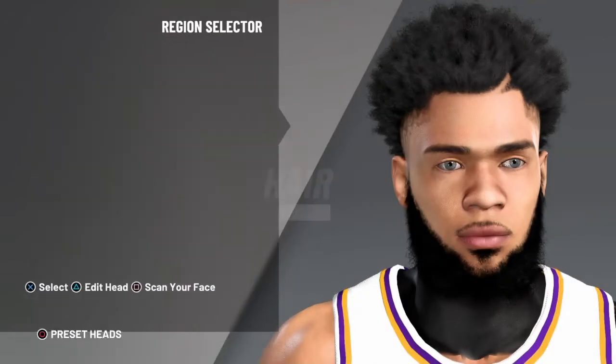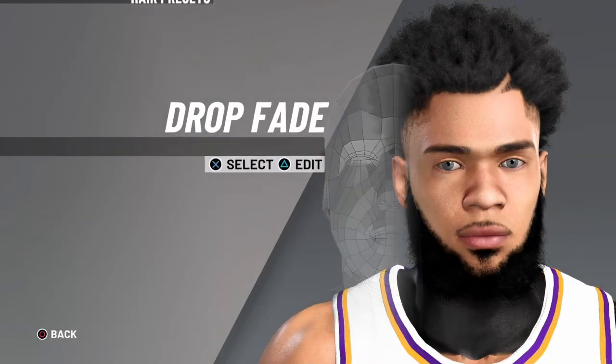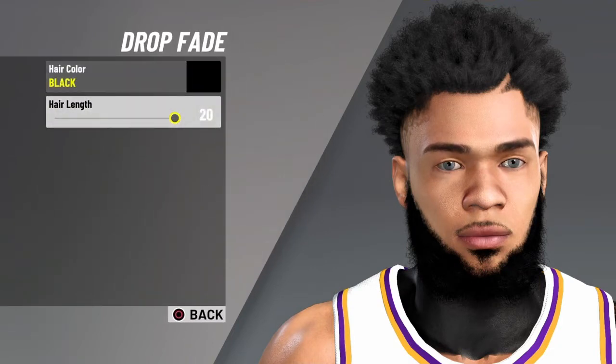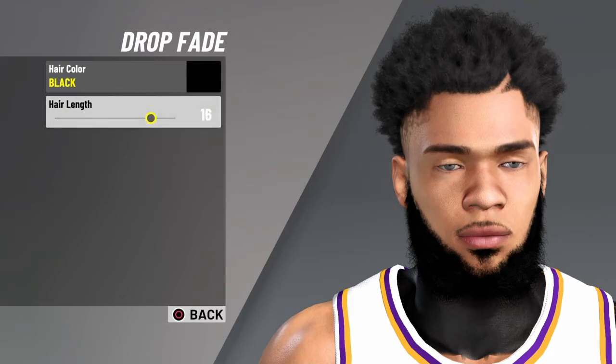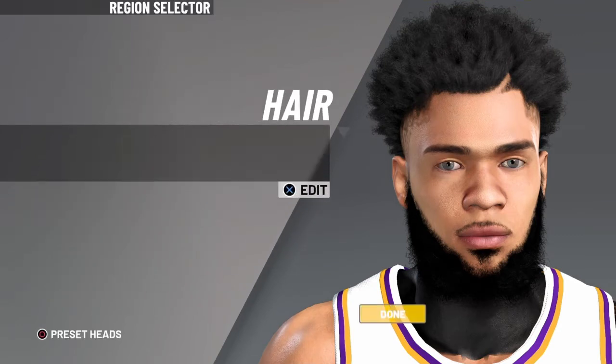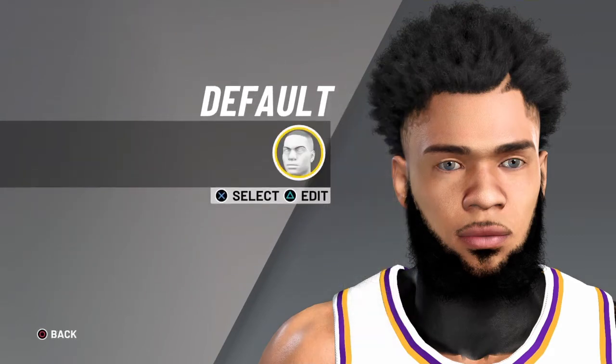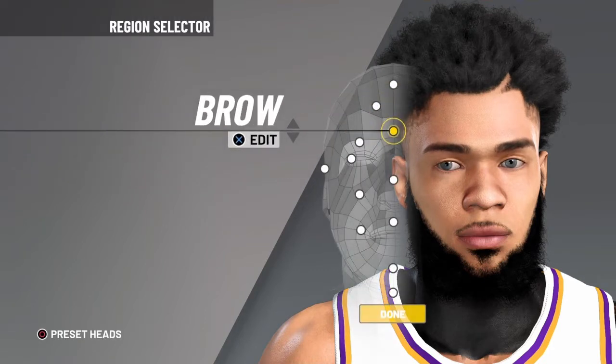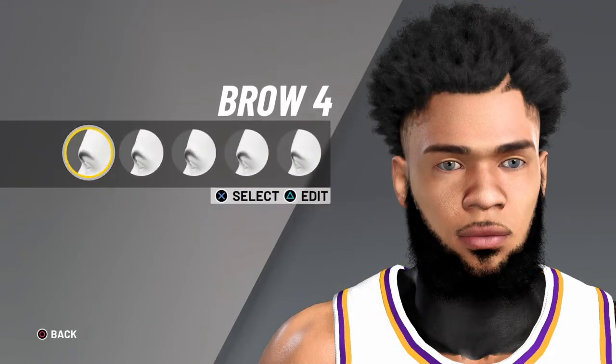I'm just going to go through everything that I have on. For the hair, we got the drop fade. The settings I have — I go in 20, you can go down like 17 or something, but I just do 20 for it. For the skull, we just go normal default skull — I like how it makes the hair look. We got brown, we go brown number 4.